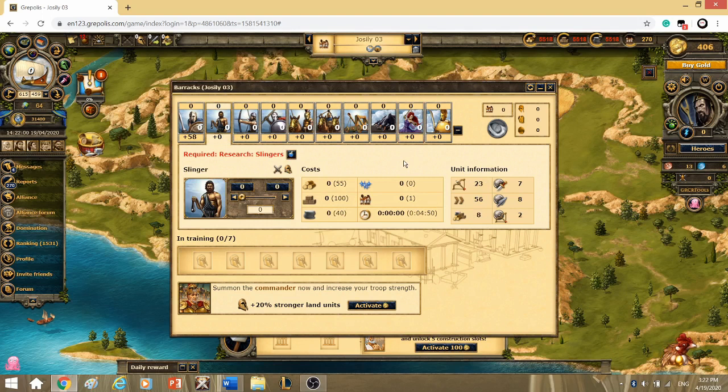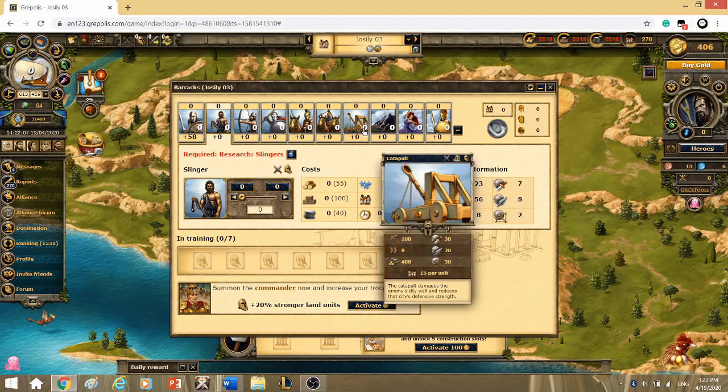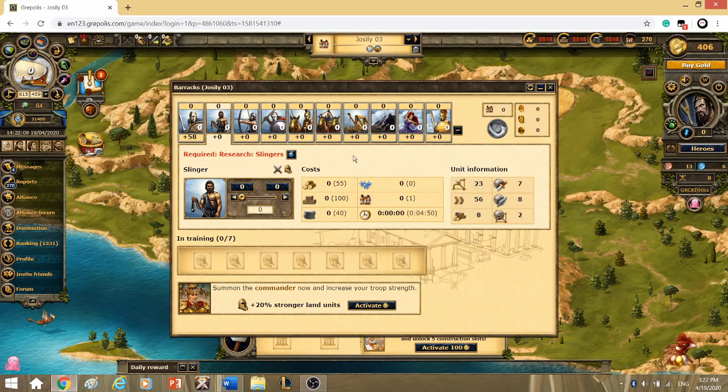Slingers are a must for every player — they should have plenty of Slinger nukes along with Catapults. But overall, the winner for distant weapons is the Hades mythical unit. Then we're going to move on to the naval units.